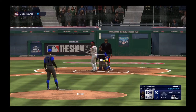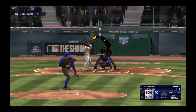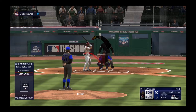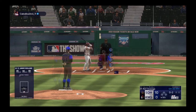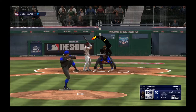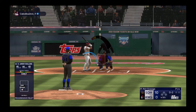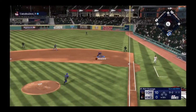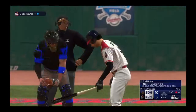And fouled off. On the ground to first — he grabs it — foul. Gossage deals — ground ball to the right side — and he can't come up with it, but the throw to first gets him easily and that's the first out.